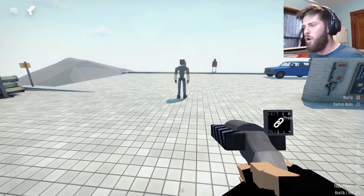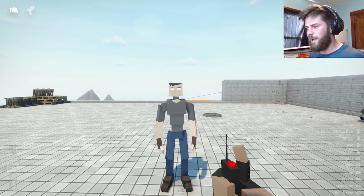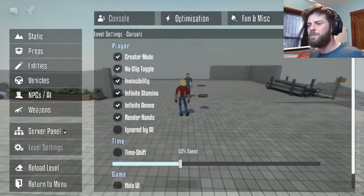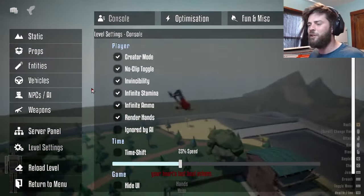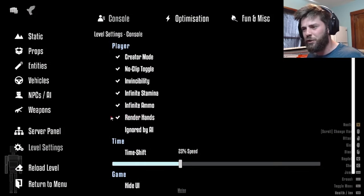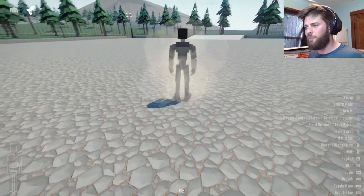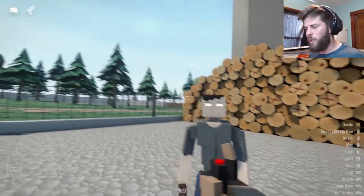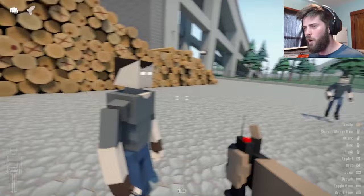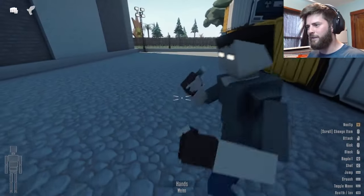I wonder if it'll kill the new boss, the Verse Curse. So let's spawn him in. Boom, okay, we're gonna get around to the front — you have to get your fists out and press I. Wait, wait — the description said it works better if you turn render hands off. Let's do that quick. Get the Verse Curse in right here, okay — we have the suicide bomb out.